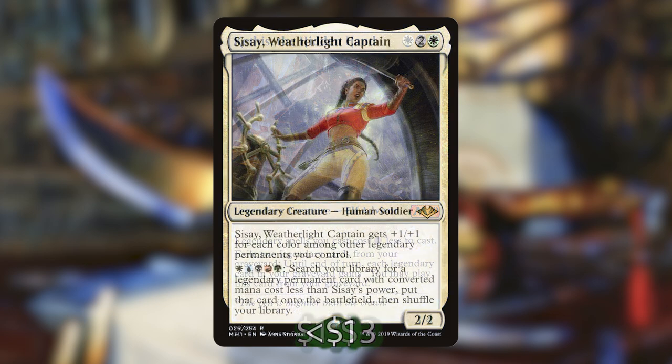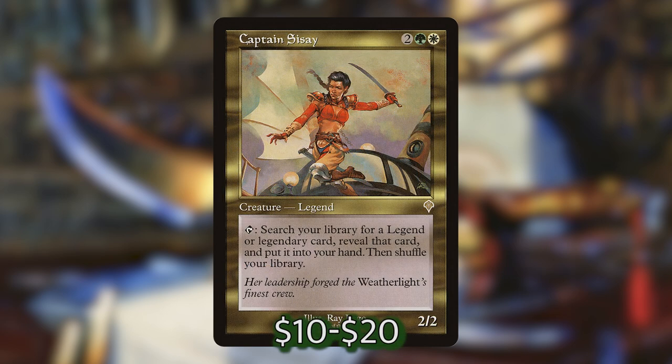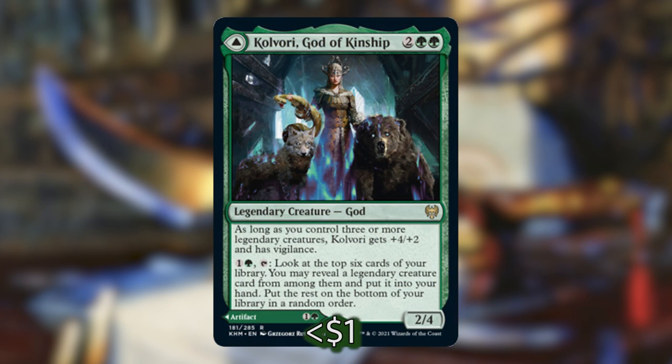Next we've got Sisay, Weatherlight Captain, that costs 2 and a white — she's a 2-2 and gets +1/+1 for each color among other legendary permanents you control. You can also pay WUBRG and search your library for a legendary permanent card with converted mana cost less than Sisay's power and put that card straight onto the battlefield. And her counterpart, Captain Sisay, costs 2, a green and a white, and can tap to search for any legendary card, reveal it, and put it into your hand.